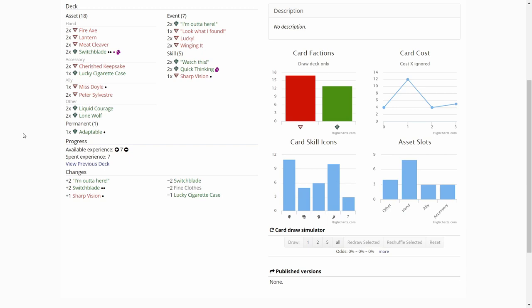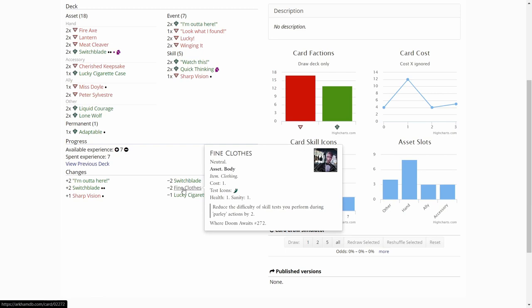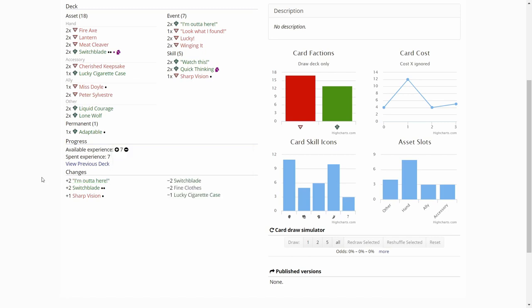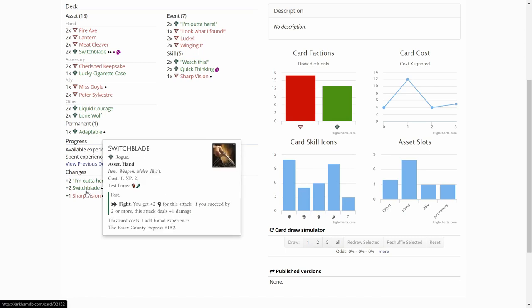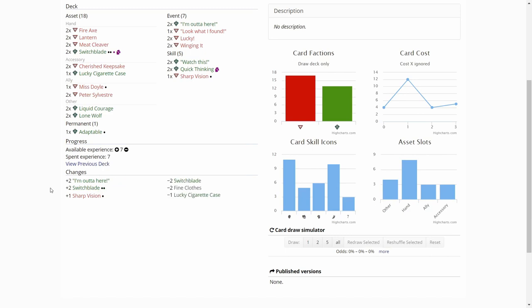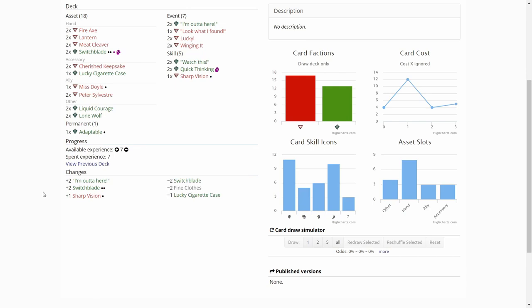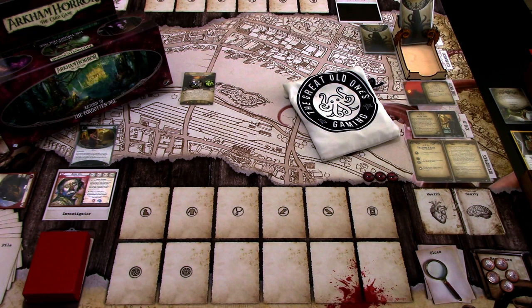With Adaptable I removed 2 Fine Clothes and replaced them with I'm Out of Here. They are really good in this scenario, at least in the original one — I don't know how the Return To version works, but hopefully it's similar. Then we upgraded the Switchblades to Switchblade Level 3s. I am playing Taboo, so the Switchblades are 3 experience instead of 2. I also removed one Lucky Secret Case and replaced it with Sharp Vision because Benny needs a bit more help in the investigation area. Other than that, the deck is the same as before, so let's go into the scenario.